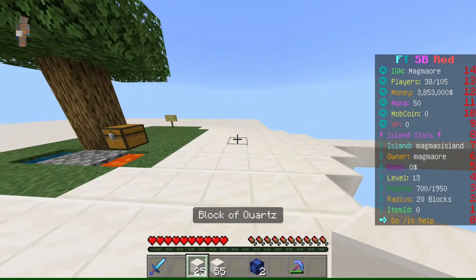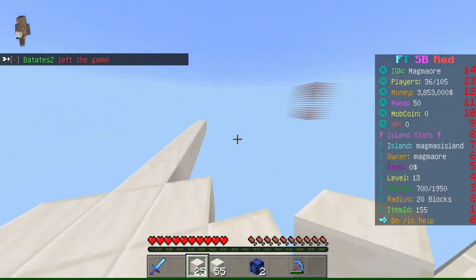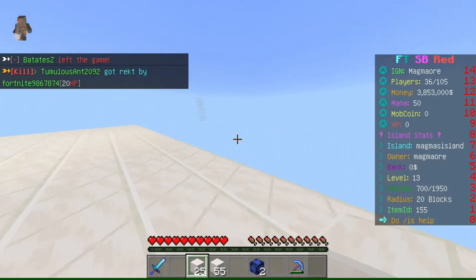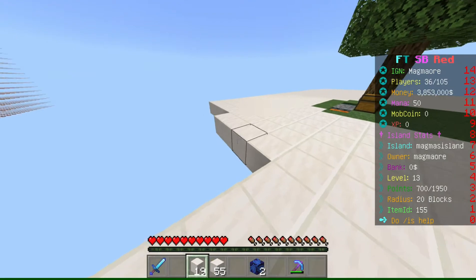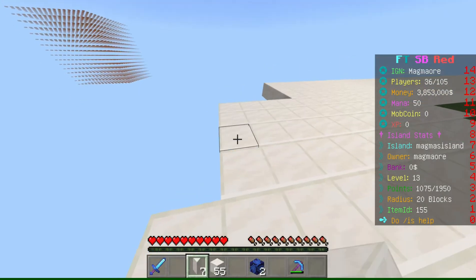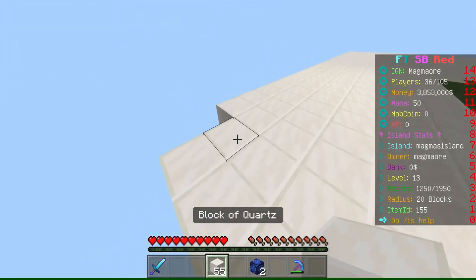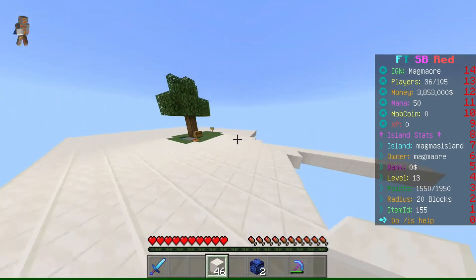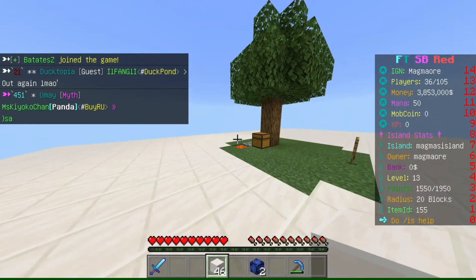To build your island bigger and unlock farms, you have to place blocks. I'm level 13 right now, and as your level increases your radius gets bigger so you can build further out in every direction. The higher your level, the more farms you can unlock — for example, a cactus farm or melon farm from early on. I think it's a good system so you start slowly and learn more as you go.